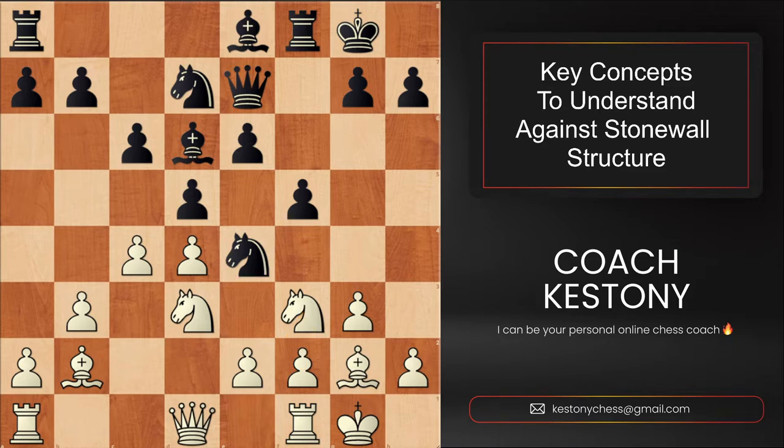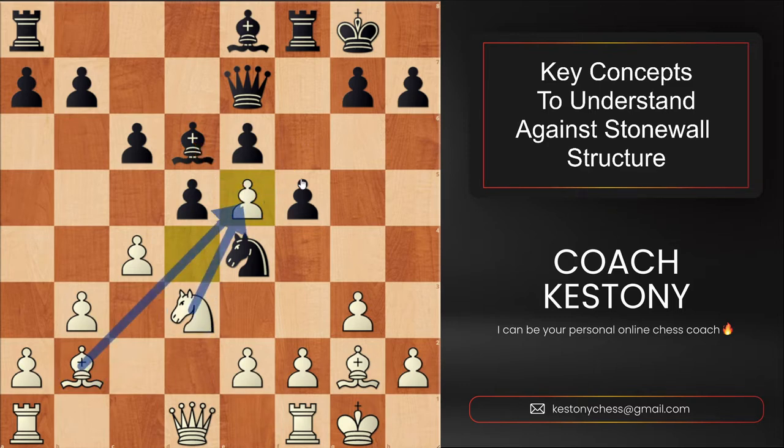In this position, white could play knight f to e5, occupying the great outpost. At the same time, we keep our options flexible, as we still have the idea of f3 in mind when we think the time is right to kick away the opponent's knight. In case black takes on e5, we are happily taking with the pawn, and this pawn will provide us a space advantage — it's restricting opponent's pieces and it's relatively easy to defend.